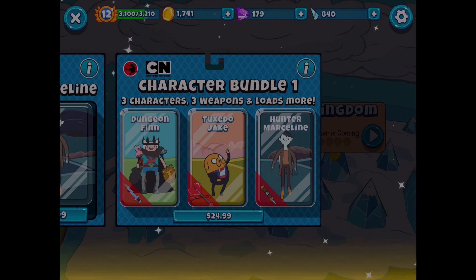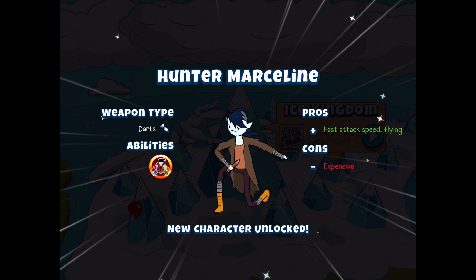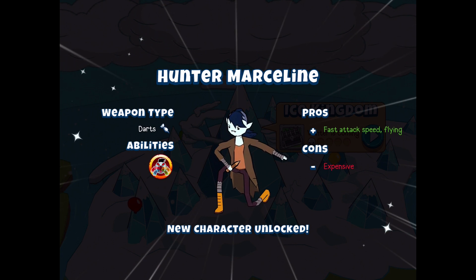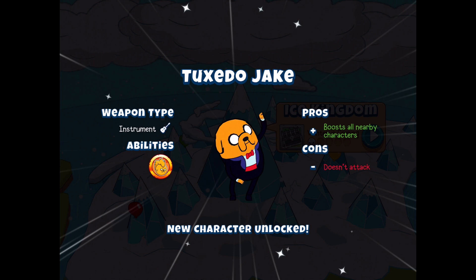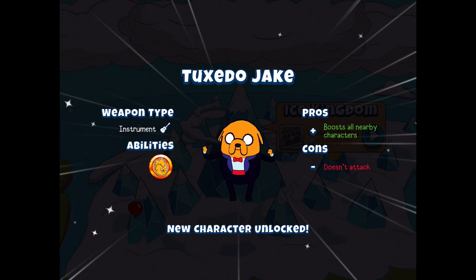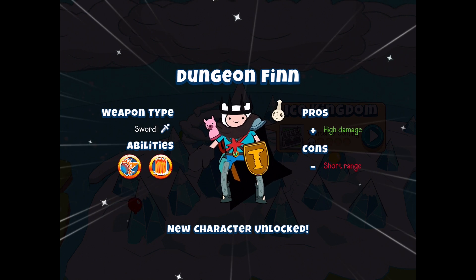They also include weapons, which is pretty cool. So we unlocked Hunter Marceline - weapon type is darts, she throws darts. Her abilities let her suck the souls from all balloons on screen. She has fast attack speed and flying, but she's also expensive. Tuxedo Jake has a weapon type of instrument, just like normal Jake. His abilities let him attack balloons with the power of rock, and his pros are boosting all nearby characters, but he does not attack - he's purely a support character. Then we have Dungeon Finn with a sword, high damage, short range.